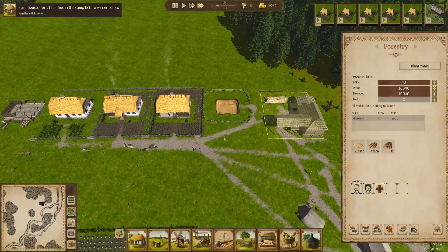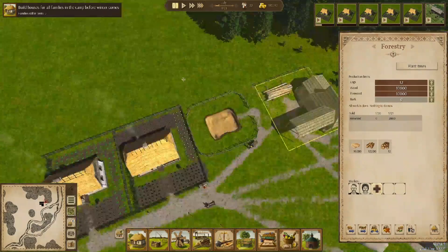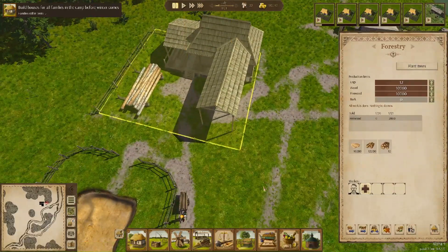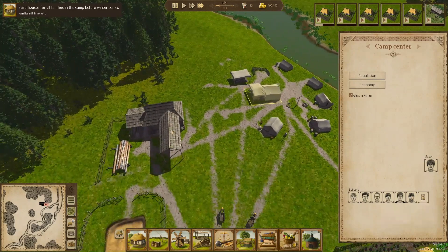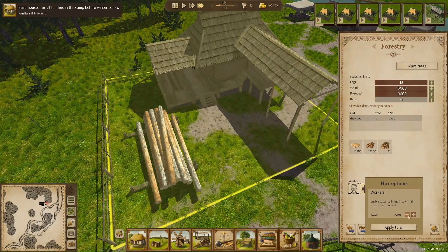The forestry will continue getting wood - actually we've got plenty of wood. We need to get the houses done by the end of November. I'll fire the one that's on rest and put them onto the builders. Also, you can control the wages - I'll set that from half. I accidentally clicked escape, had to redo placing the house.